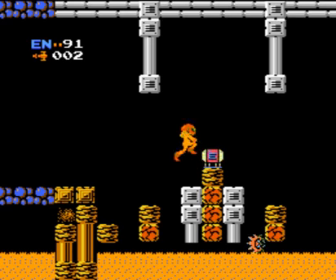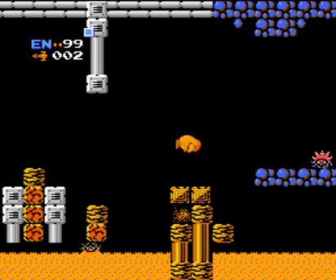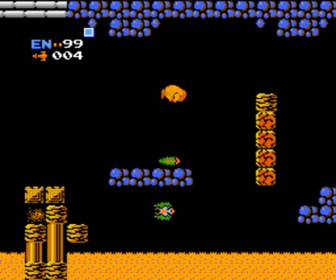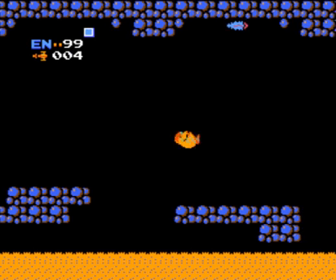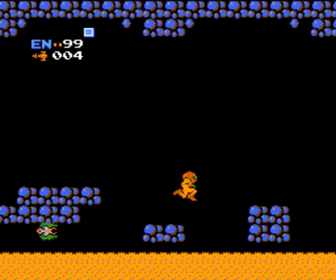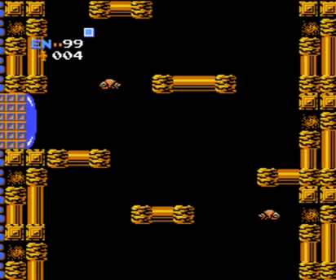This item is an absolute godsend — this is an energy tank. As you can see, it lights up a little square at the top of the screen, representing an extra 100 units of energy you can carry. So now I have 199 units of energy. In this game you can carry up to six energy tanks, though there are eight total. Even if you pick up an energy tank while already carrying six, you'll still be healed fully. And that's really the biggest draw of energy tanks, especially if you're trying to play the game quickly.